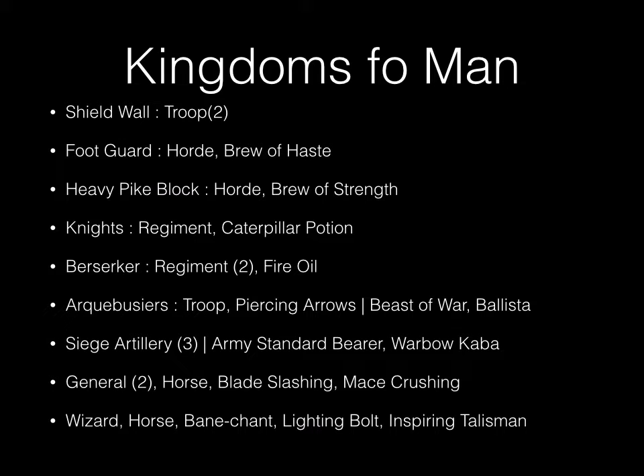Two generals, both mounted on horses — one with the blade of slashing, and one with the mace of crushing. And finally, to round it all out, we have a wizard with a horse, a bane chant upgrade, lightning bolt swap, and the inspiring talisman.